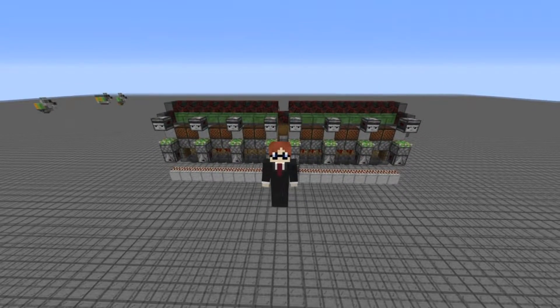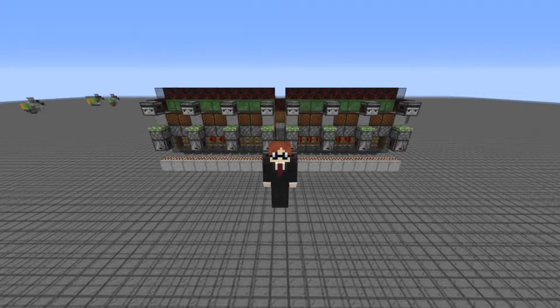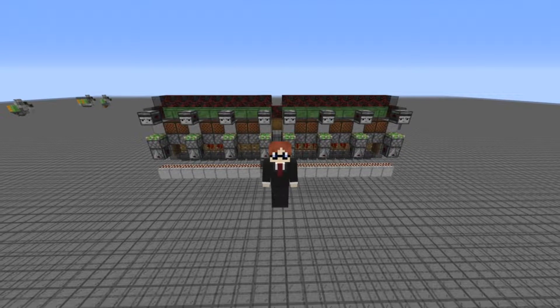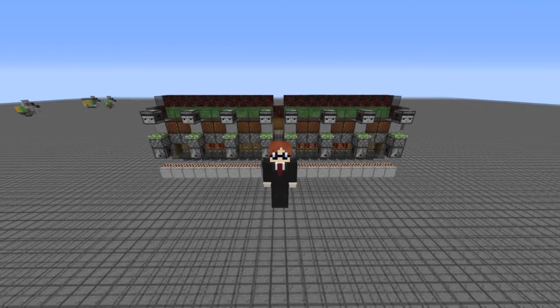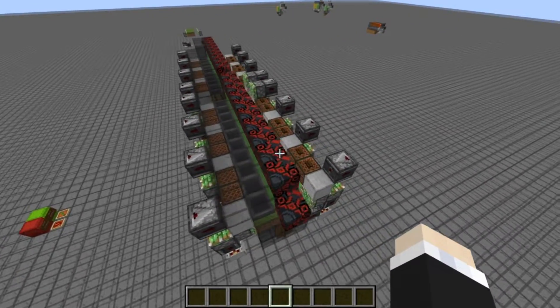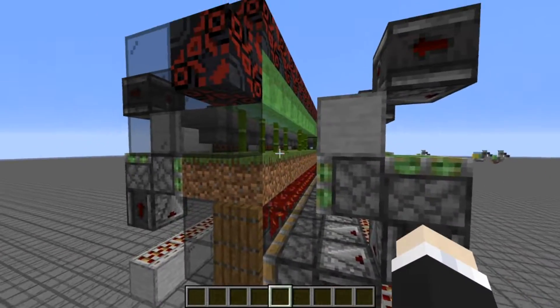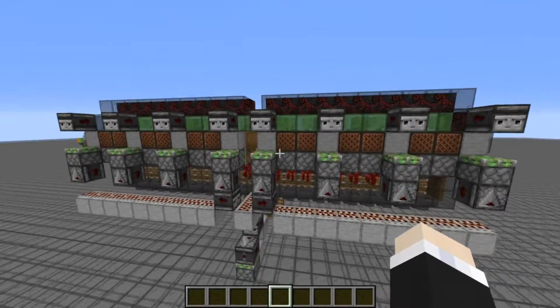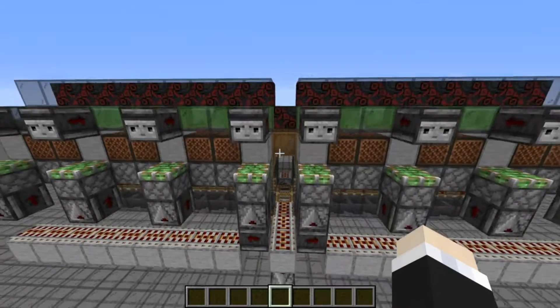Hey Minecraft, Galen here. Today I'll be showing you how to make a zero tick dual farm, a farm which farms both the new 1.16 weeping vines and 1.14 bamboo. Before I show you how to build it, I'm going to show you how it works, its rates, and all the different things that you need to know about it before you build it.